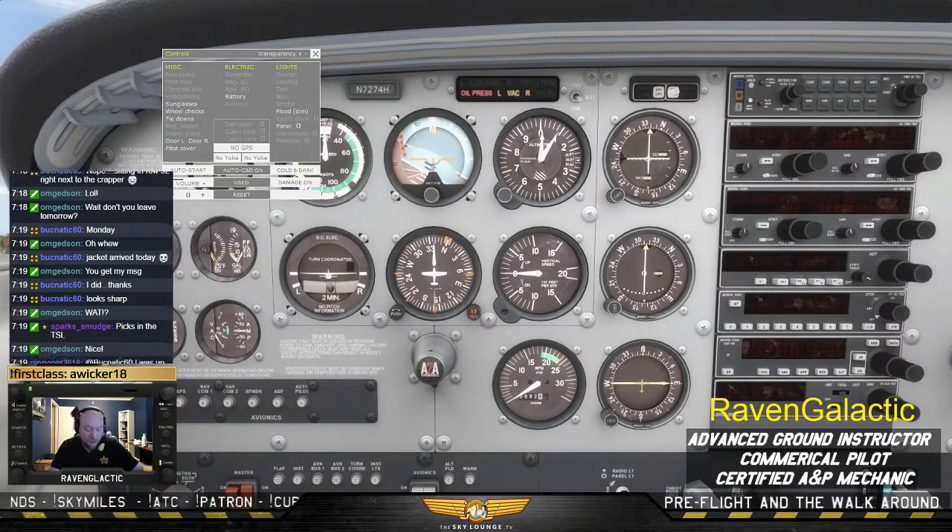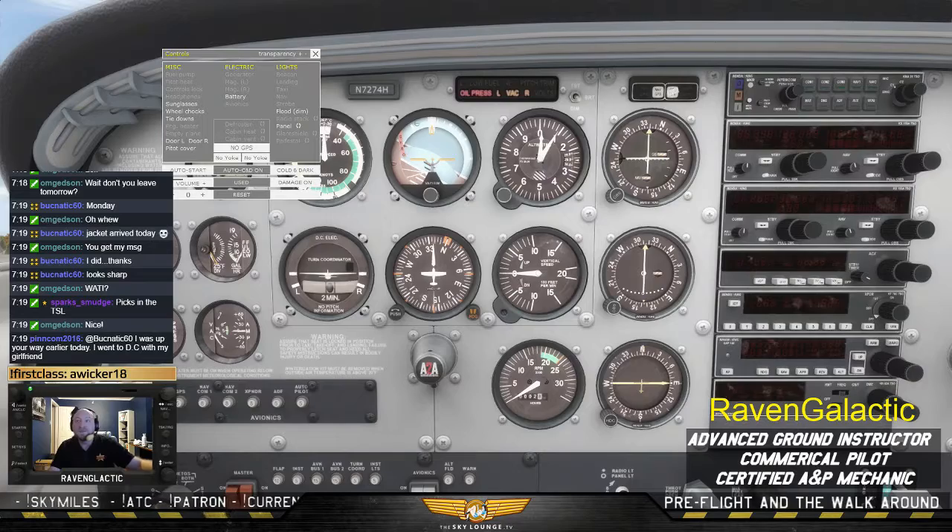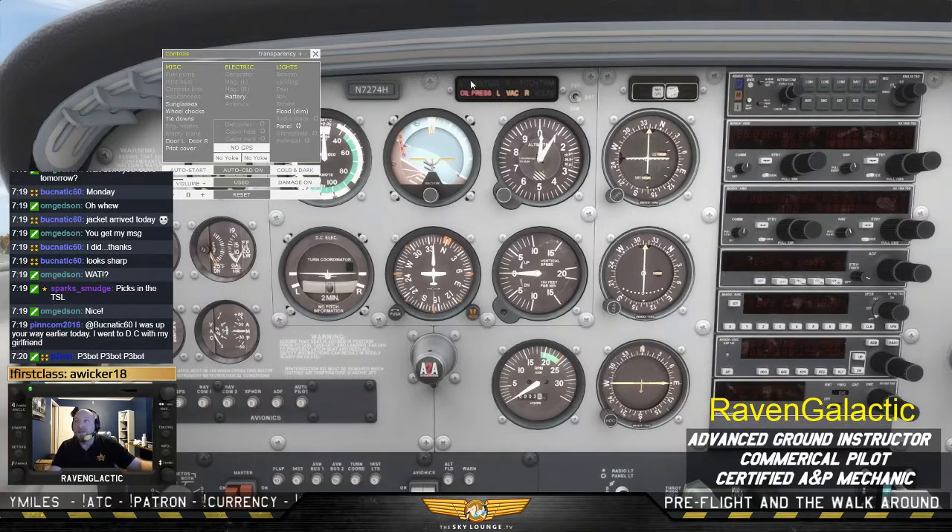Now we have low fuel lights up here — it's not illuminated. We find the test switch and when we test, notice all of the lights come on: low fuel, pitch trim, voltage, vacuum. All right there.